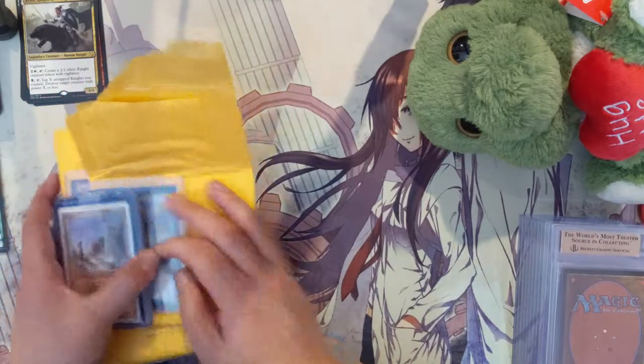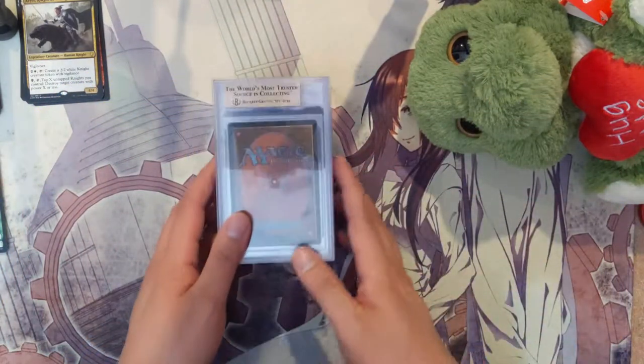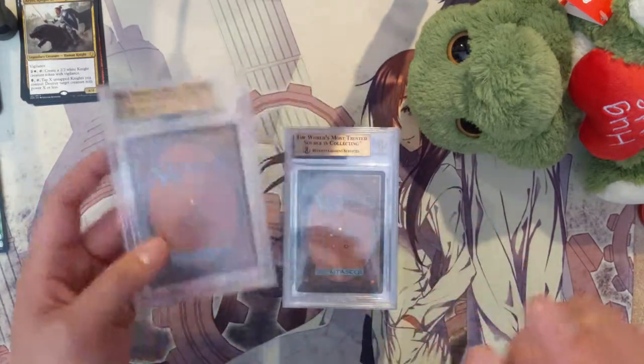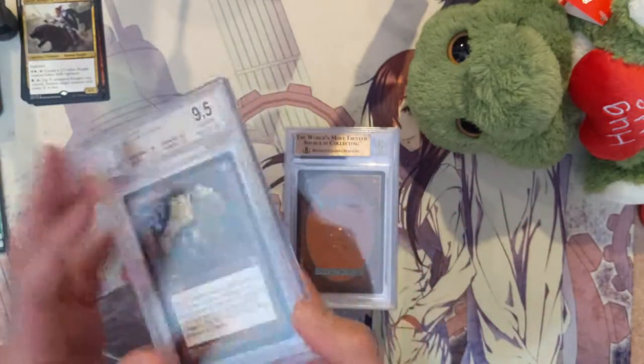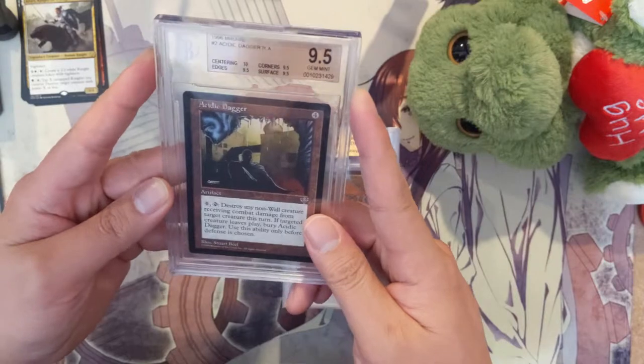That's our mail day, and now we're going to wrap up our graded collection of Magic cards. We just have another stack — it's not even that many. I'll go from the top. We do have this gold label, so I believe that means it's 9.5 or better. We have an Acidic Dagger — excuse me — and that is from the Mirage set.